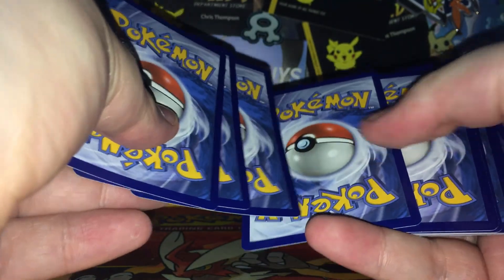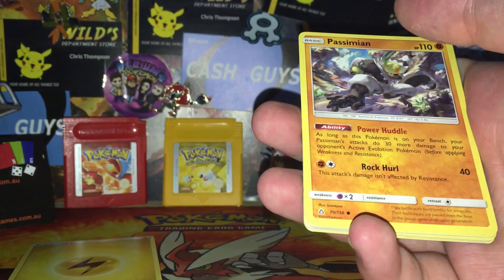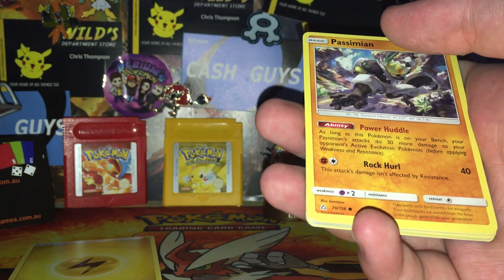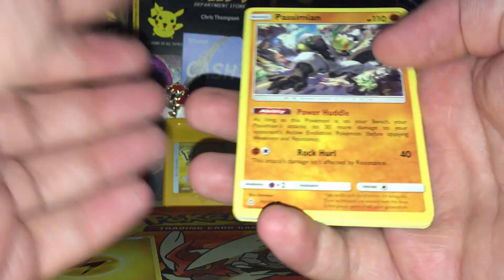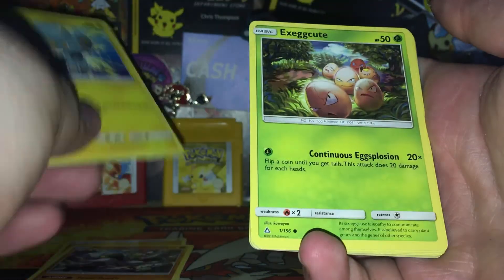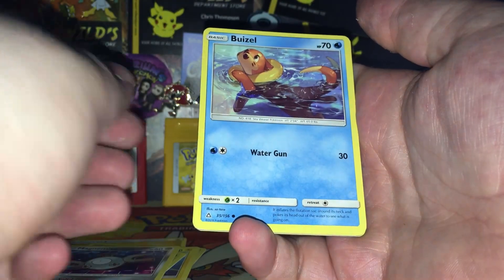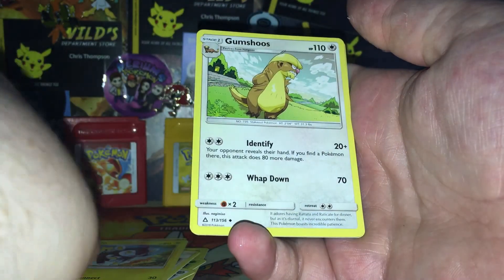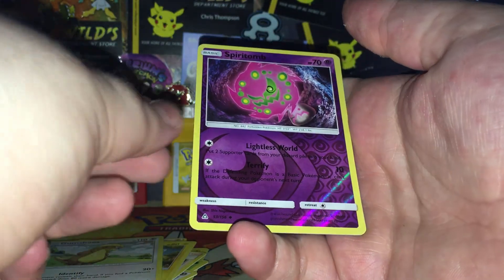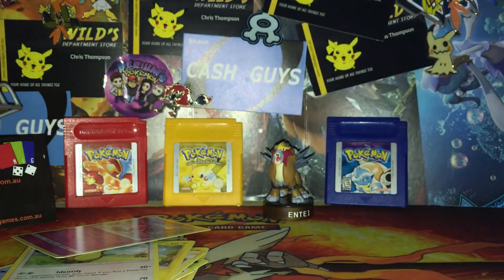One, two, three. Energy. One and then two. While I'm at it, I'll give you guys another code — there's a Shining Legends Leafeon Trainer Box code sitting here. I don't know if I've given it away or not, but I'll give it to you in a second. We've got a Persian, a Shinx, an Exeggcute, a Magnemite, a Weavile, a Looker, an Acerola, a Reverse Spiritomb, and a Tapu Lele — which is just a regular.